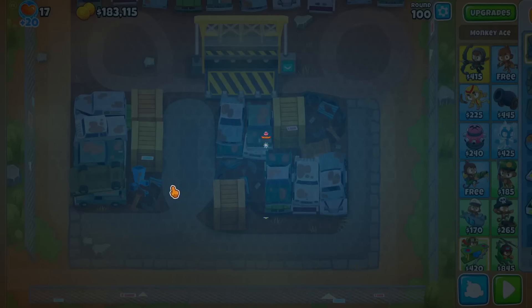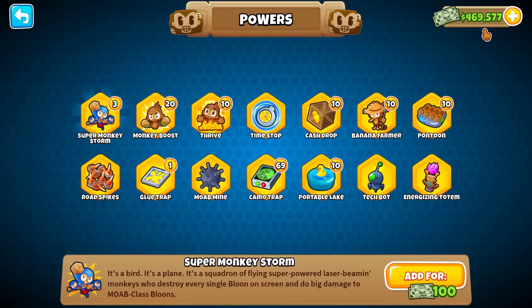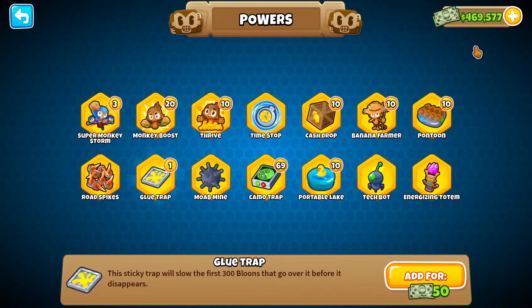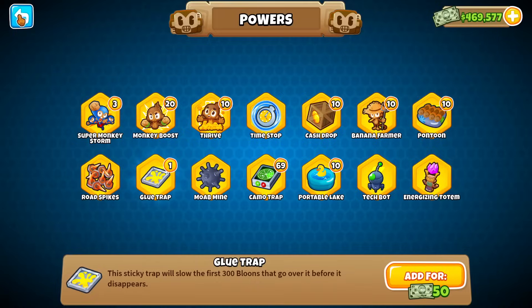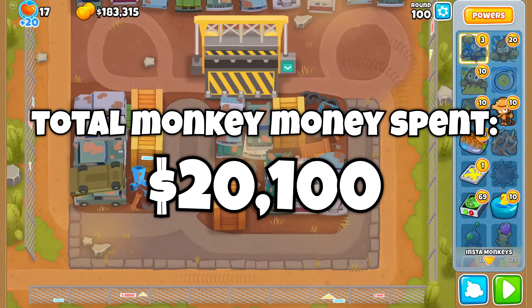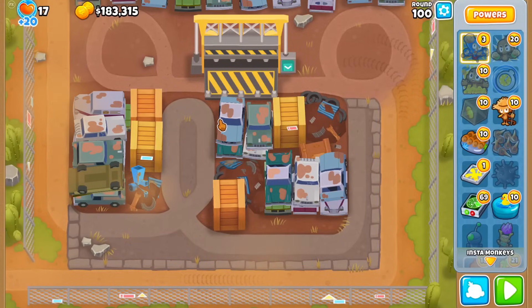Whoops. Either way, that's 100 rounds with only powers. How much monkey money did I spend? If we refund the Super Monkey Storm and the Glue Trap — no way — that gives us 69,900 monkey money, meaning I spent 20,100 for 100 rounds. Probably would be less if you optimized, but I tried.